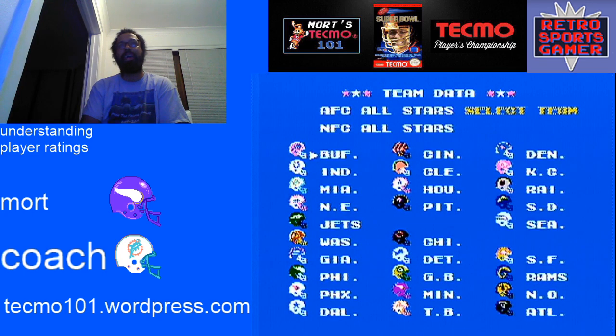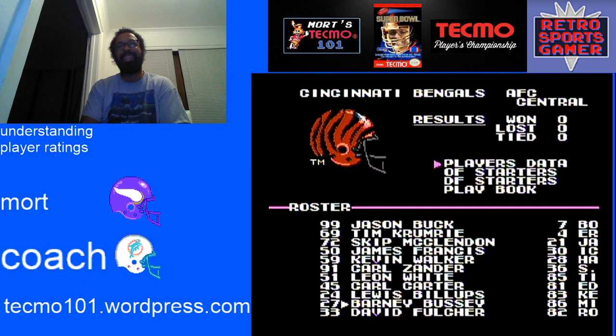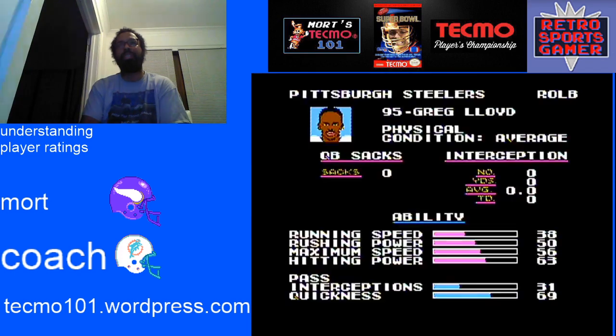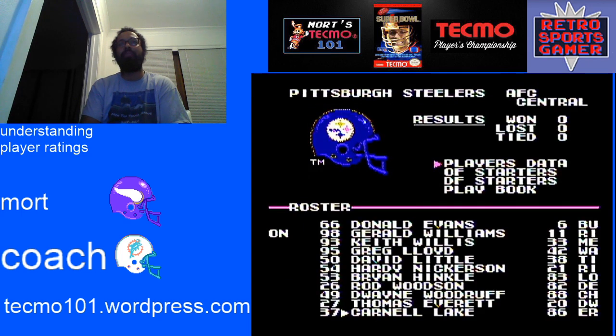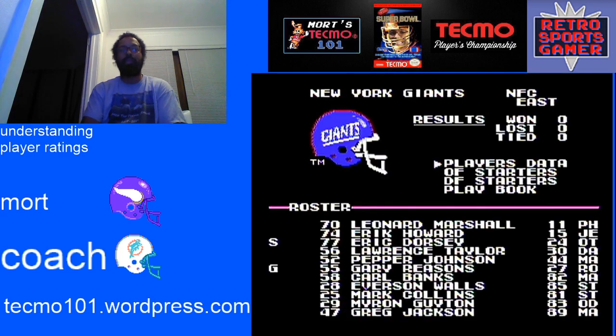Cincinnati is a very good team that has a defense without a lot of hitting power — mostly 44, 50, 38, with only James Francis at 69 and David Fulcher at 75. Everyone else is weak, and that's why their drones don't seem to ever break tackles. Compare that to Pittsburgh: 50, 56, 44, 63, 50, 44, 44, 69, 56, 38, 50 — a lot more hitting power and speed, which is why it's considered one of the best defenses in the game. The Giants defense is similar — 56, 50, 50, 75, 69, 38, 63, 31, 50, 50, 56. More hitting power, the better on your defense.